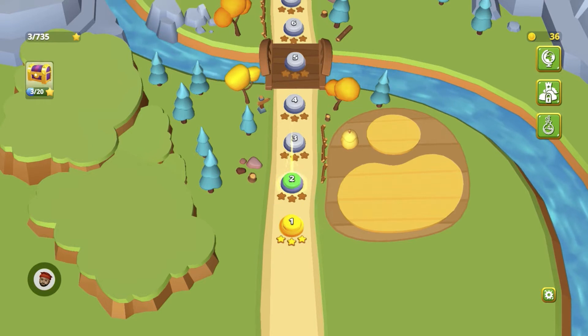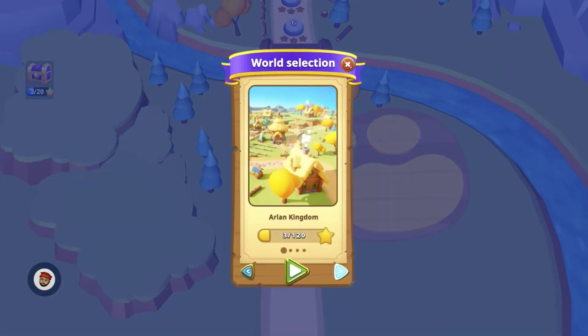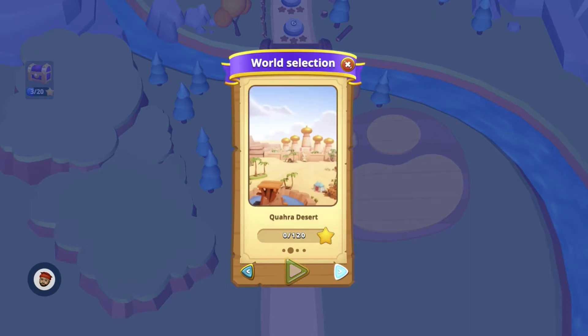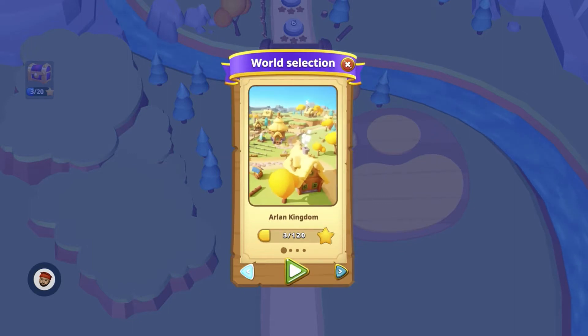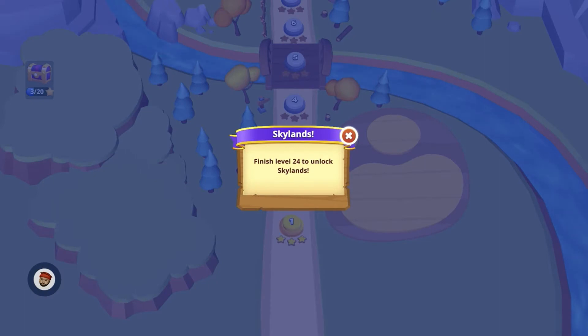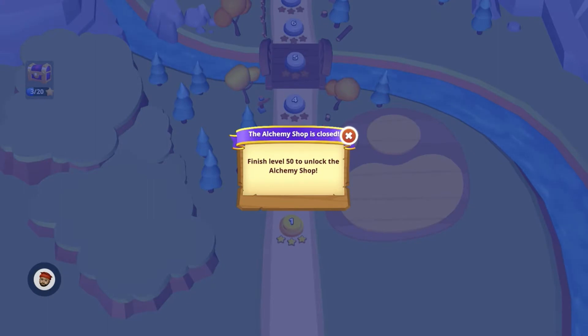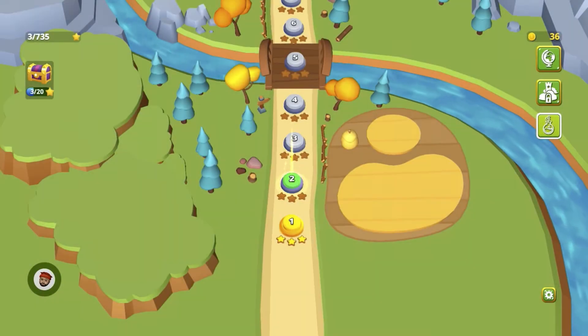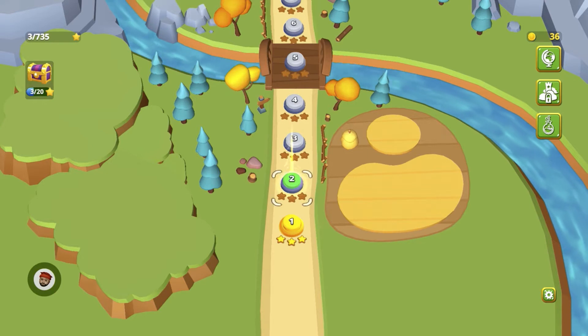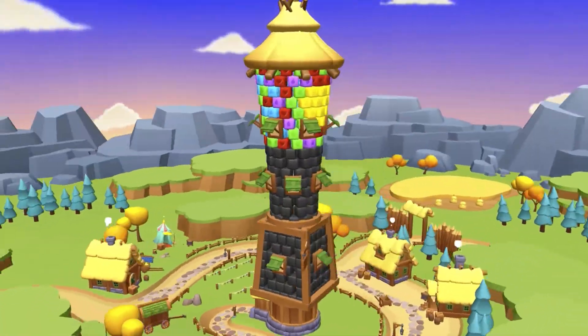We got through level one and we're moving on to level two. I'm just going to go around the navigation menu quickly. There are different worlds we can unlock — Skylands is locked right now. The alchemy shop is also locked. We have three of twenty stars, which I'm sure unlocks a treasure chest down the line.